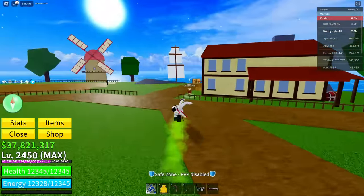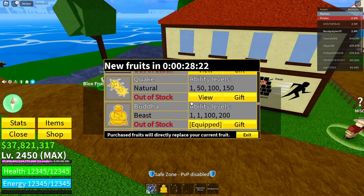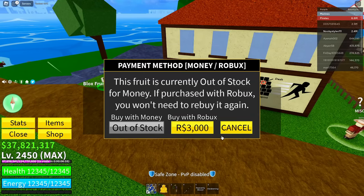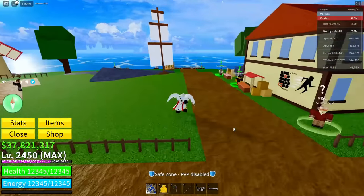After the fruit is gone, go back to the Blox Fruits dealer, click on continue, scroll down until you see the fruit you want, click on it, click the Robux icon, click on cancel, cancel again, then click on exit. That is the whole glitch.